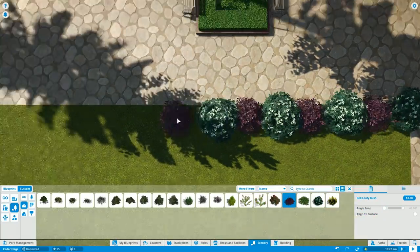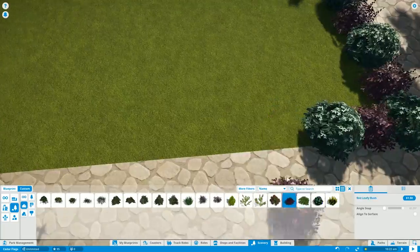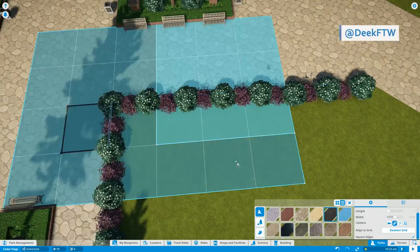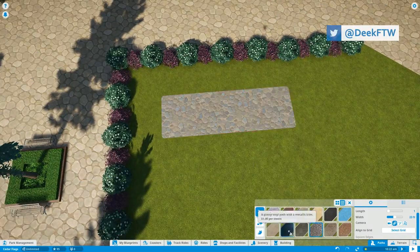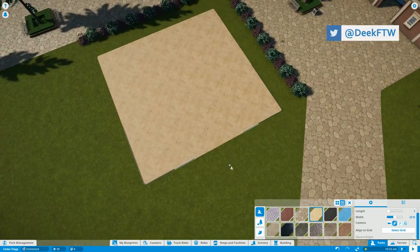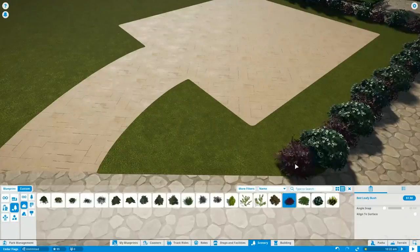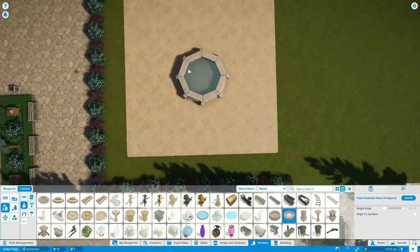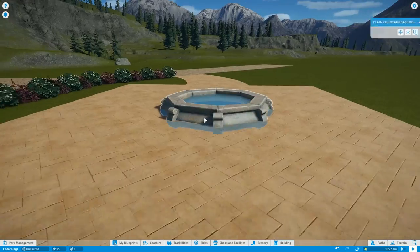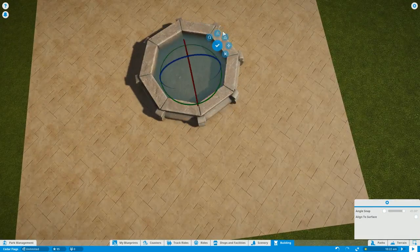What's going on guys, welcome back to some more Planet Coaster. We're back in Cedar Flags doing a little more building. This episode I set out with the mindset of doing a smaller episode because I wanted to record Cities Skylines, but as it turns out I recorded about five hours of footage, so we're pretty much at a full length episode. The time lapse is around 15 minutes, so sit back and enjoy.